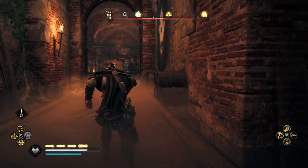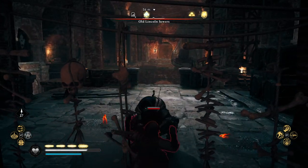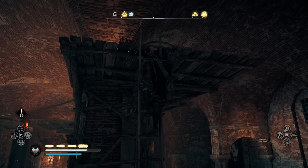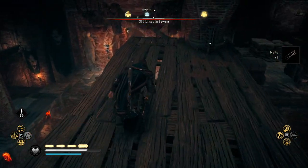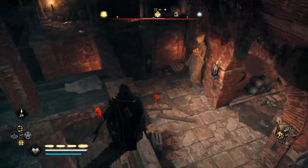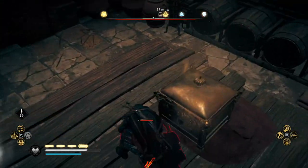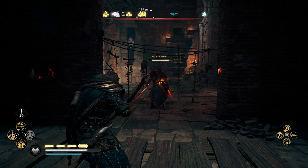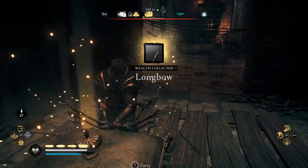There are not many enemies, but you will find some bandits once you reach the old Lincoln sewers. When you enter, come to the right, go up this ladder, and run across the room without drawing unwanted attention. Drop down — do take care because there are two enemies there. Kill them, then assassinate the guy standing in front of the treasure chest. Loot the treasure to grab the longbow.